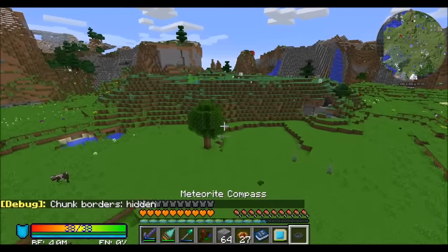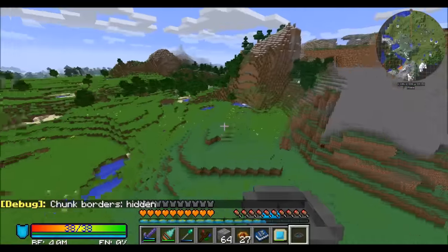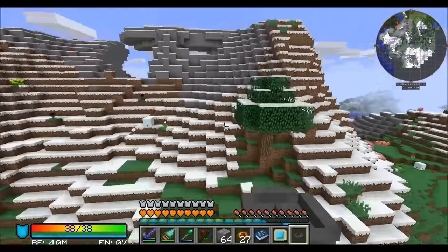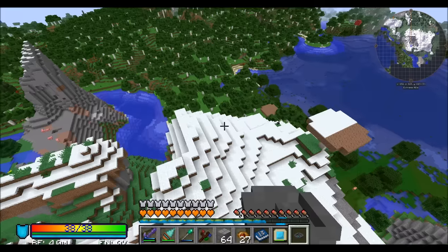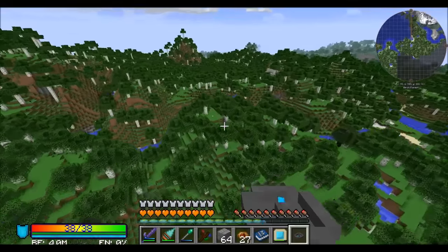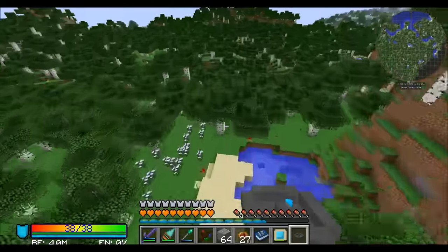Let's get out of this chunk, fly away for a few minutes, and hopefully find another meteorite nearby. It's a good idea to do this once you've had some form of speed upgrade or travel upgrade so you can get around faster — flying definitely helps too.